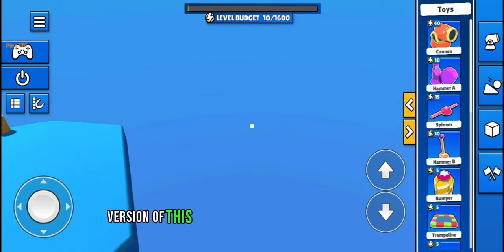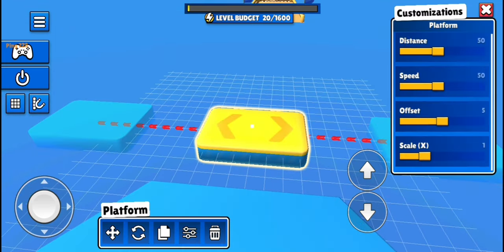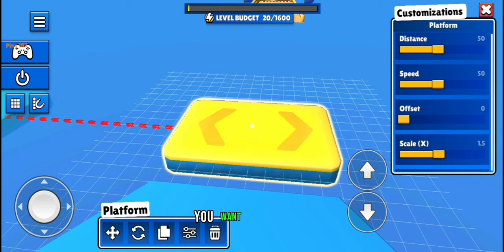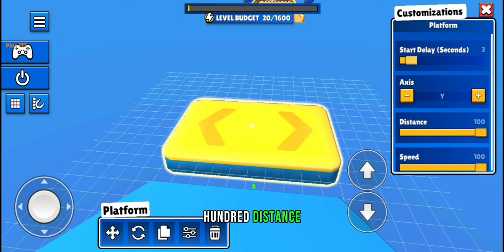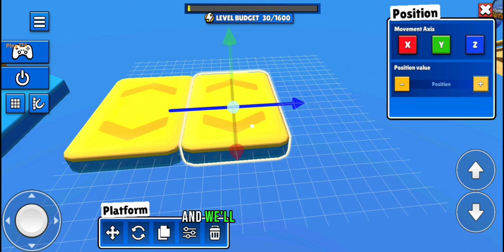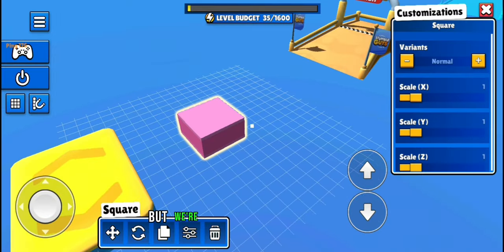I have a more advanced version of this to show you in a moment, but first we want to get two of these platforms a bit bigger - so 1.5 by 1 and 1.5. You want a 10 offset, 10 speed, a Y-axis 100 distance, and a 10 start delay. Then copy that again and move it over - there should be around a four gap, and this one is going to have a 14 start delay. We're going to use this square here.